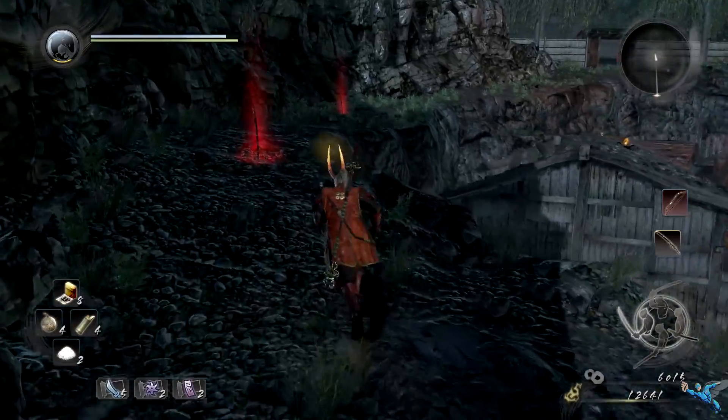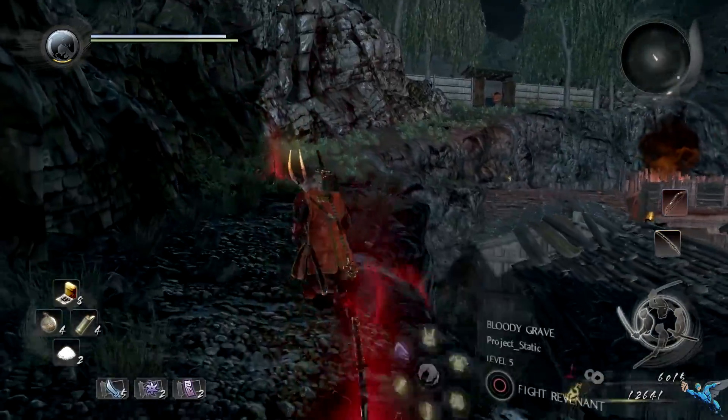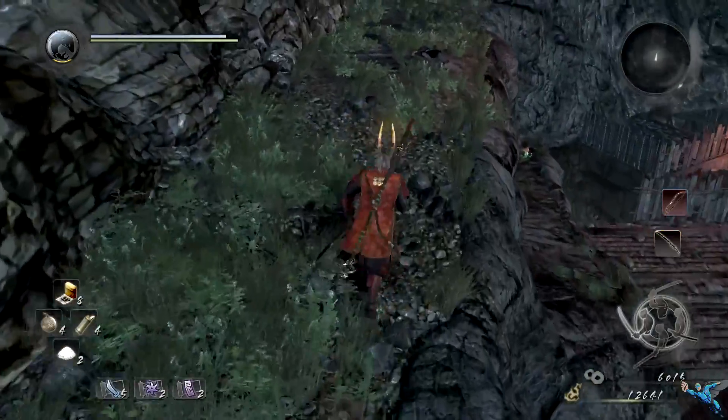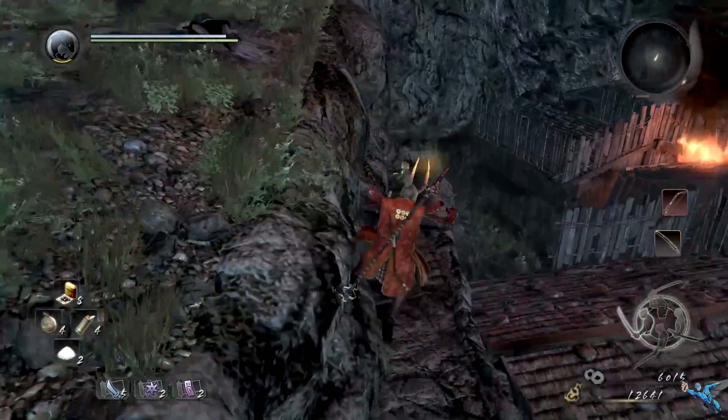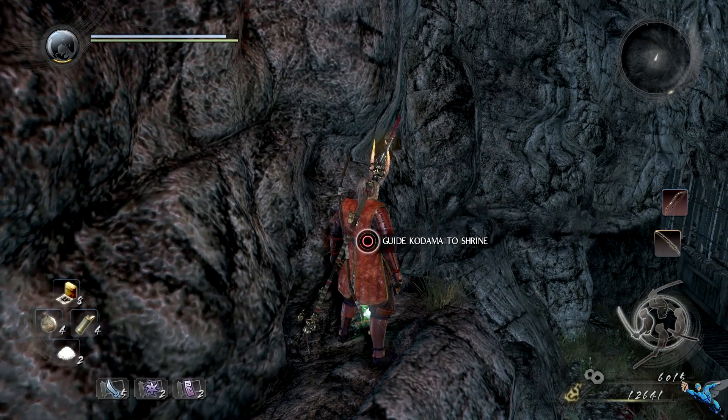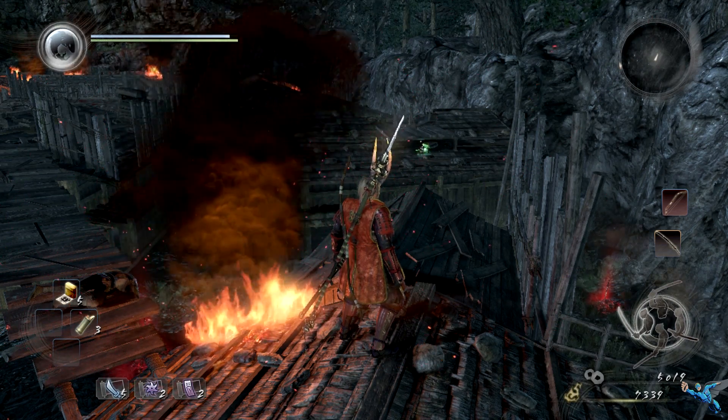Number five is actually through the gate. This one's really easy to miss on your first run through — you'll see it as you come back through. Basically what you do is come right down and take a left, right off the path from where you open the first gate, and the Kodama is right down there.